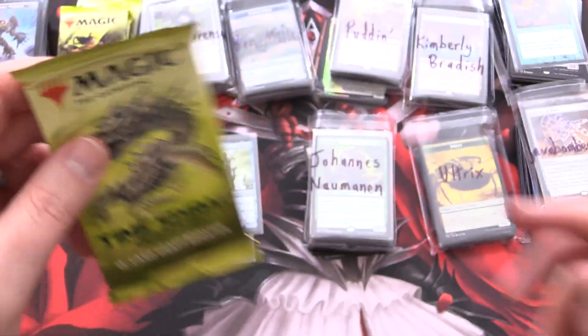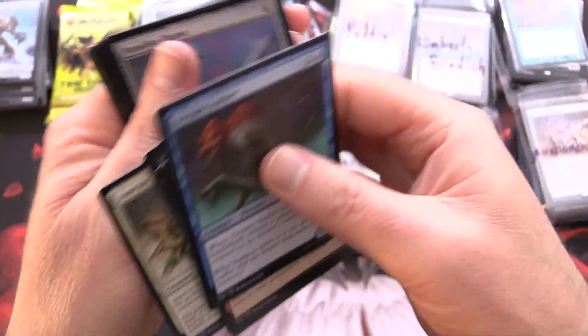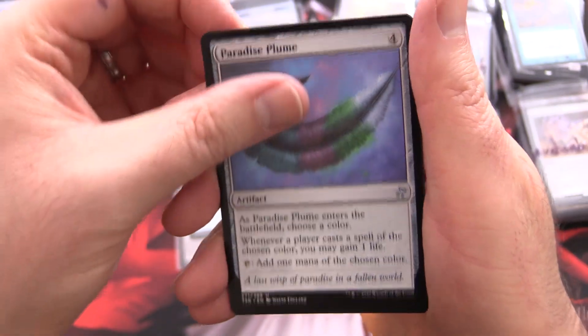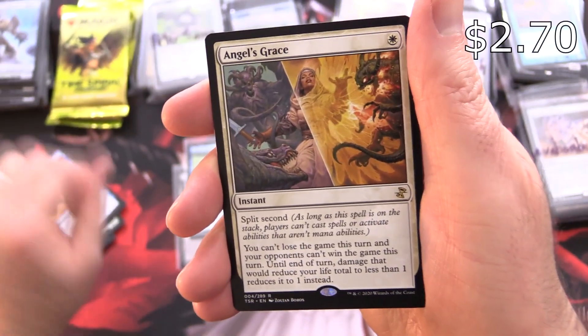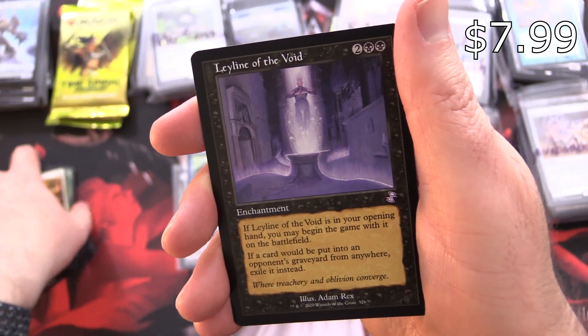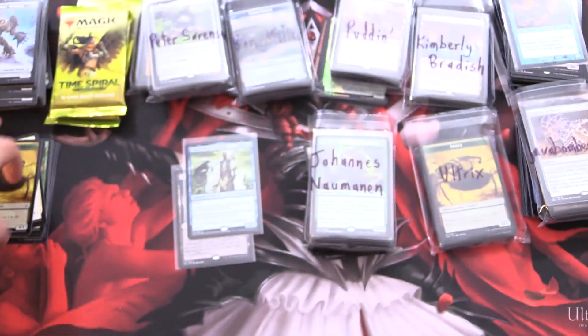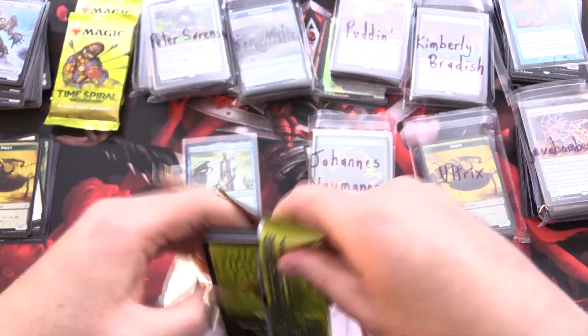On to our next pack — I think we've got about four left. Looking like a pretty good box, very long video — nobody watching at this point. Leave a hashtag Sliver if you're still sticking with it. We have Paradise Plume, Primal Forcemage, Mystical Teachings, and Angel's Grace. Leyline of the Void — once upon a time that would have been a crazy pull. My poor Tarmogoyf was completely obliterated — I foolishly held on to that, then they reprinted it again and again.